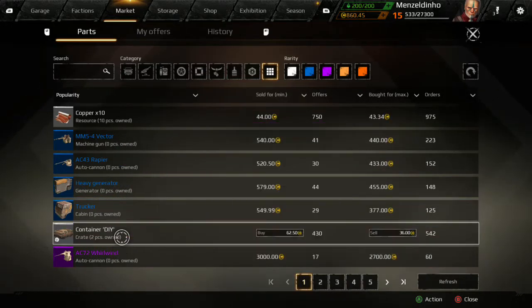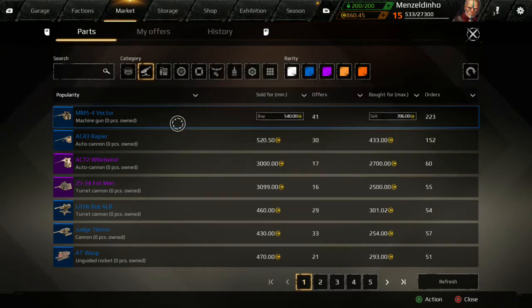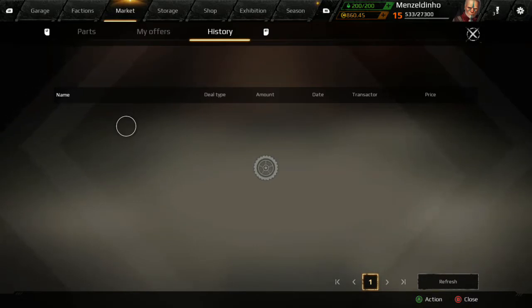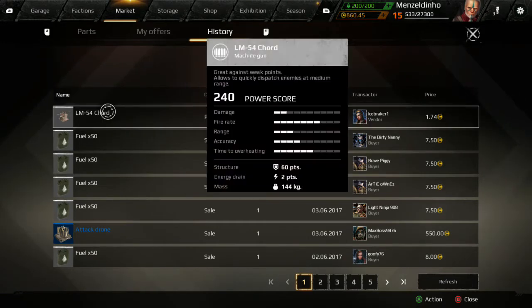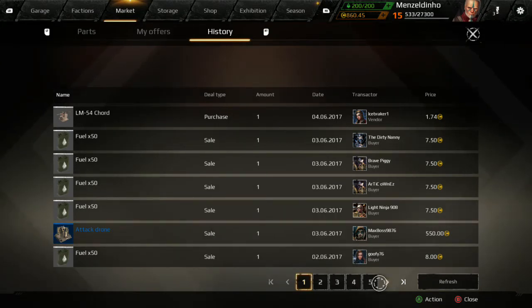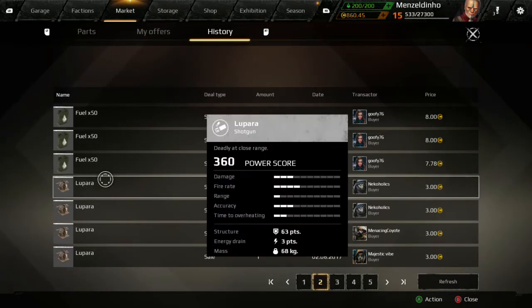The market is where people buy and sell things they've got — you can sell resources, weapons, pretty much anything. You can browse and say I want to buy a weapon — if I want to buy a vector it's going to cost me 540 credits. I've got 860 which are all player-earned in game. I've sold an attack drone for 550 — that was my biggest haul. Shotguns I sold for three each.